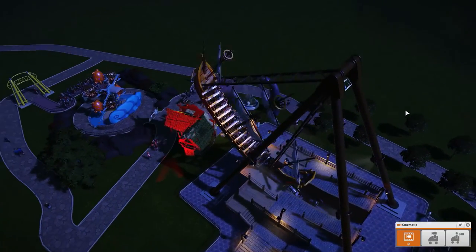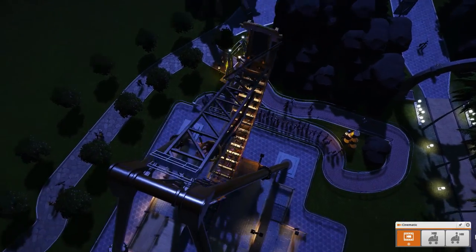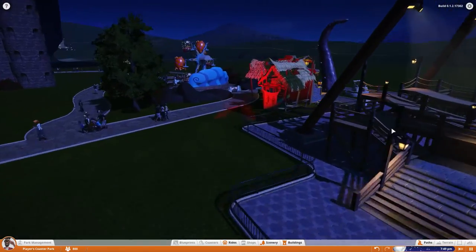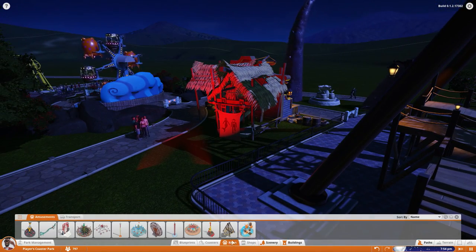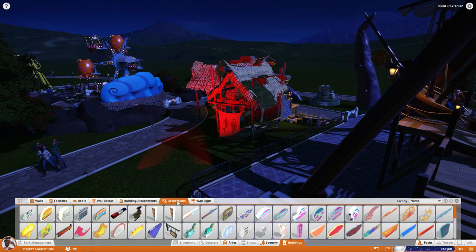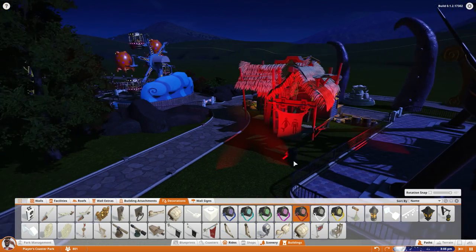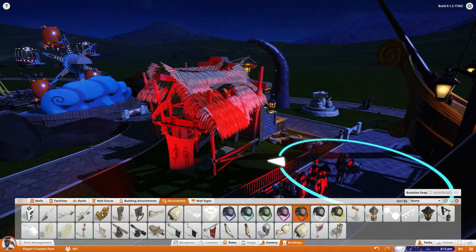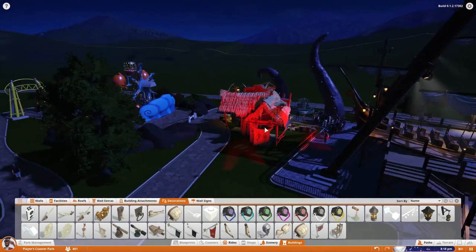How does it look from the side? It actually goes really high — just above the houses — that looks nice. Now that I look at the houses from this angle, maybe we should place one extra lamp because we have all these red lights in here but this bit is kind of yellowish. Let's go into scenery, decorations, lights, and place it like that. Lower it up — nobody can see it — looks amazing, I love it.